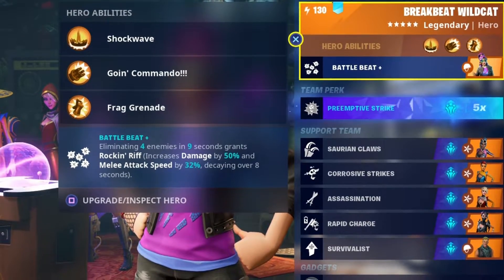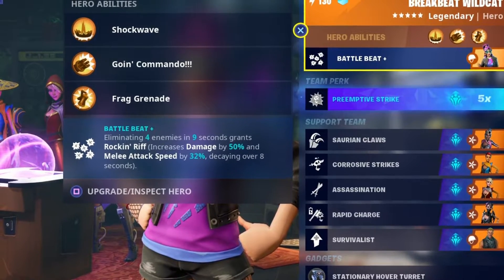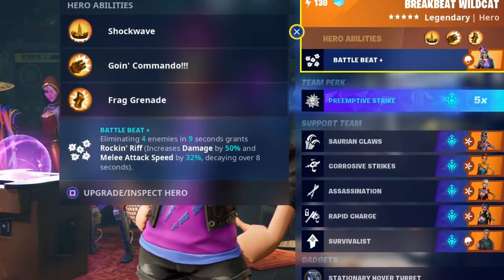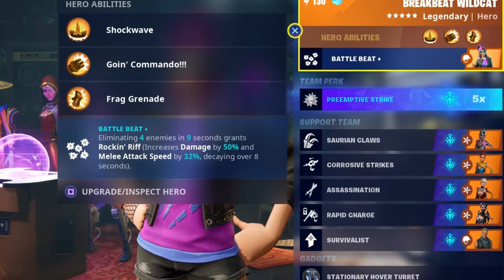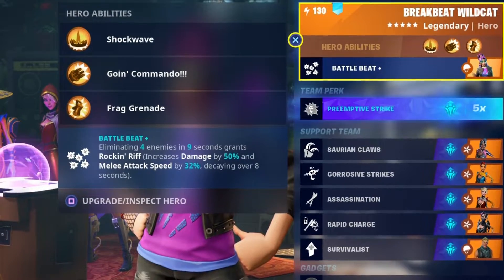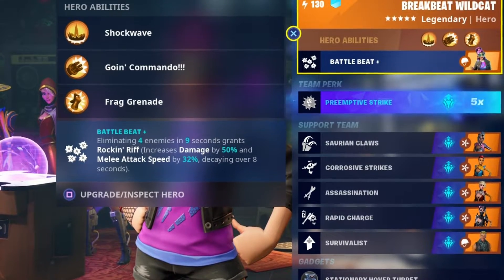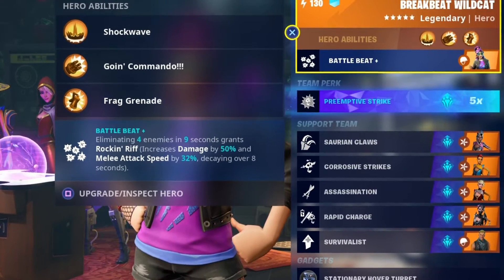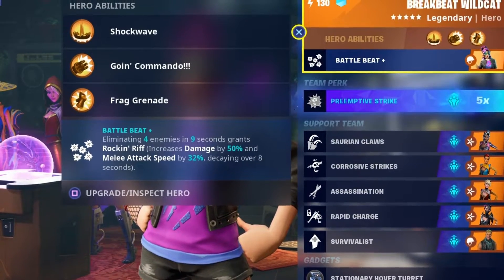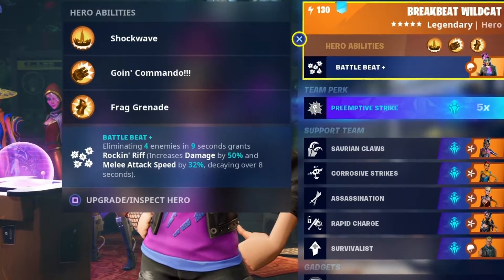Rockin' Riff increases damage by 50% and melee attack speed by 32%. I looked at all the heroes I had in this event — I think I've only got four of them, I can't get the Mythic yet — and this seemed the easiest one to get Rockin' Riff. That's why I'm using it. I didn't want to use Paleo Luna in the main because I could just build the weapon for attack speed and it would be super overpowered. So we've gone for a soldier as main.